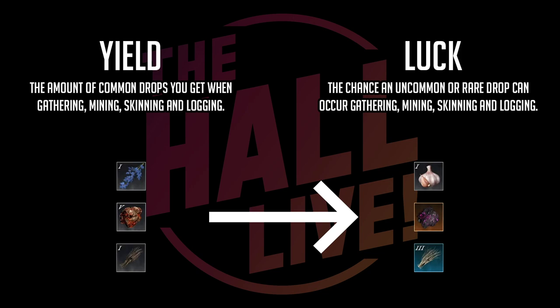If you see hemp, you get fibers — that's the common drop. If you also have luck paired with this, you have the chance to get an additional drop: things like garlic if you're farming herbs, void ore if you're farming orichalcum, or a higher-end fiber if you're farming hemp. So keep in mind: yield is the volume of common drops you get; luck influences the chance at a secondary drop, whether it be uncommon or rare.